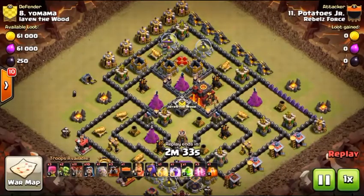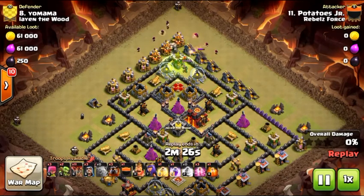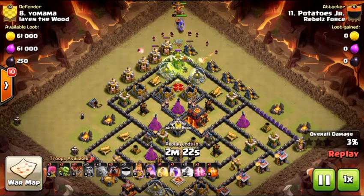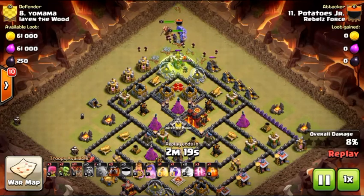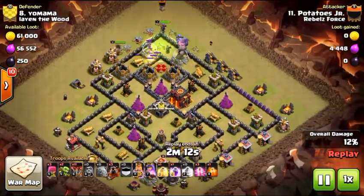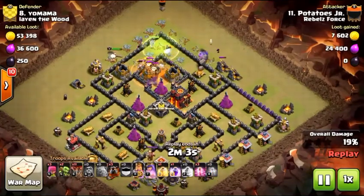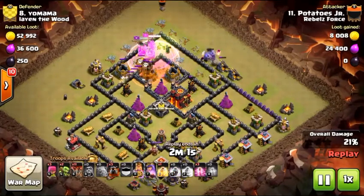Number eight — a cold-blooded LaLoon, very cool attack. I just want to see better funneling. Those outside trash buildings — elixir containers and gold mines — your golem will jump in but everything else will start clearing the sides. Drop the golem in first with the poison to hit the queen, then drop all the wizards behind. Once they clean up those buildings, drop your jump — that way your bowlers and king won't start walking away from the kill squad into the core prematurely.